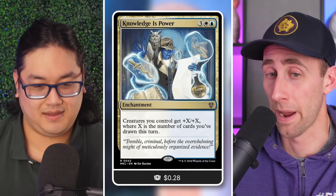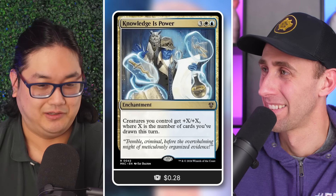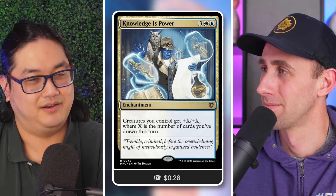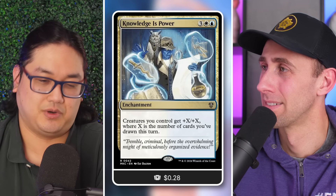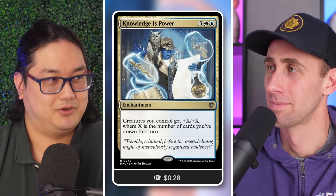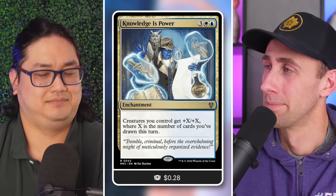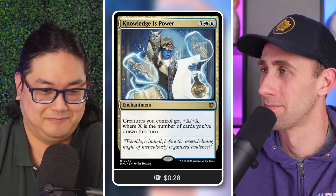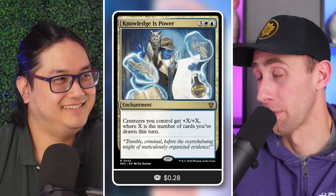Knowledge Is Power is another card I've been playing around with. The deck doesn't have a ton of token generators or creatures you plan on casting a lot, so it's kind of a maybe. But if it goes the direction of creating more tokens — where Alenda and Azar become more of a key element — it becomes a massive statewide pump effect.